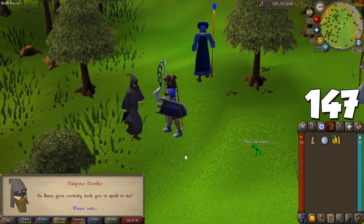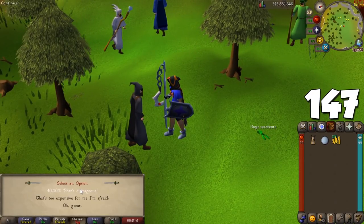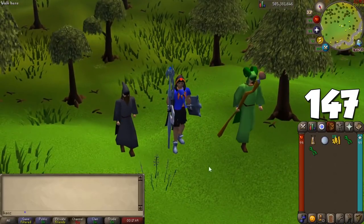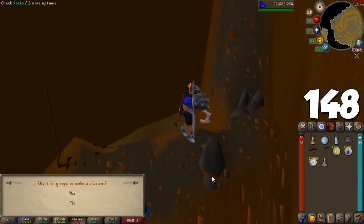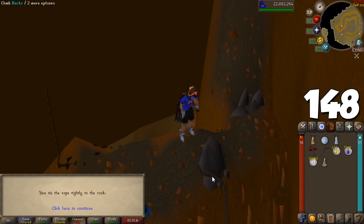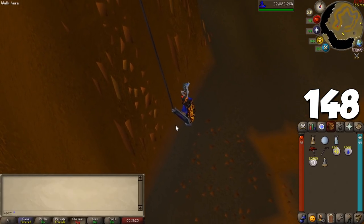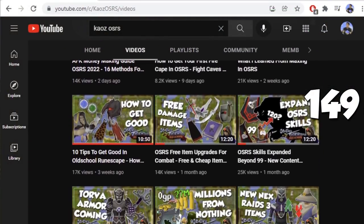A ton of useful and important quest items can be reclaimed — check the wiki to learn how. Some are given to you for free while others cost some GP to reclaim. The highest agility requirement for shortcuts is level 91, so if you hate the skill, level 91 is pretty much endgame and you will never be locked out of any shortcut in the game.